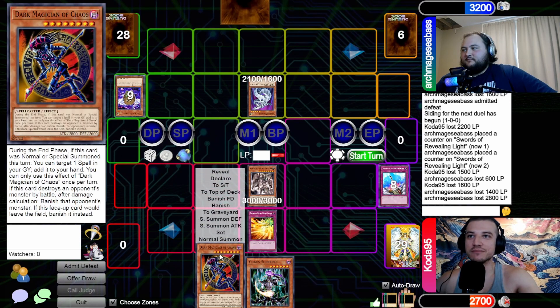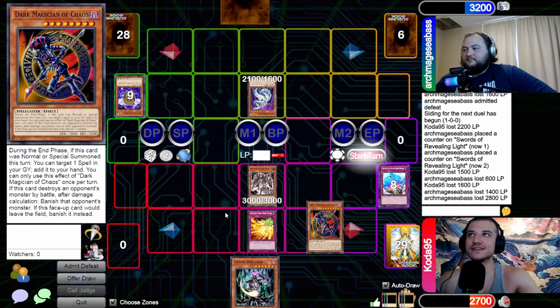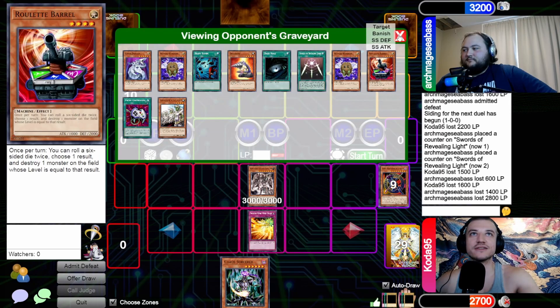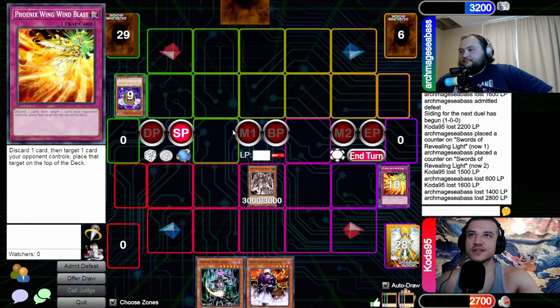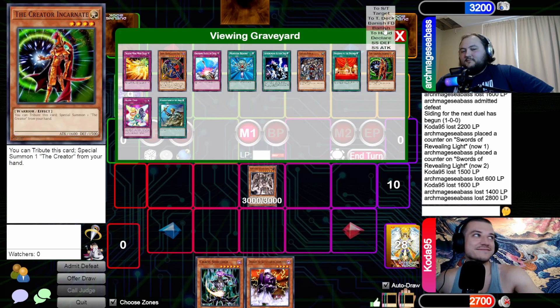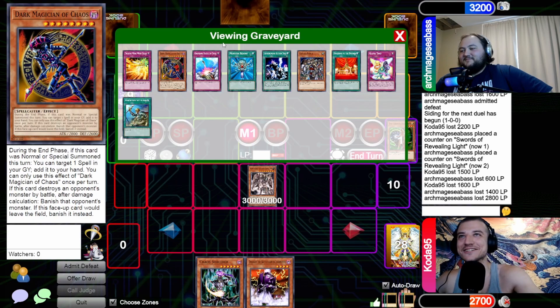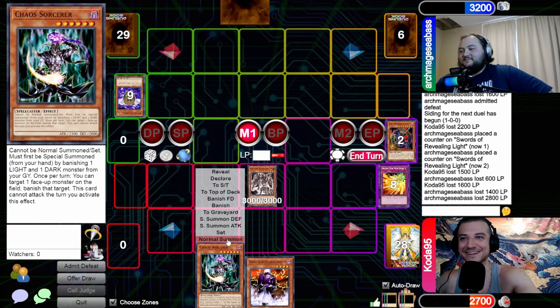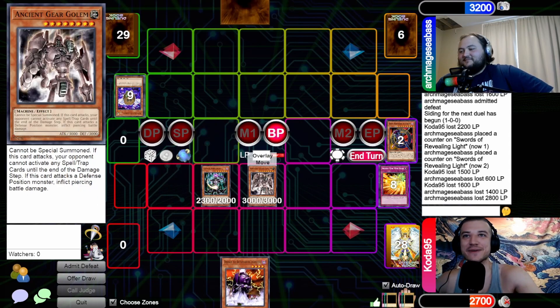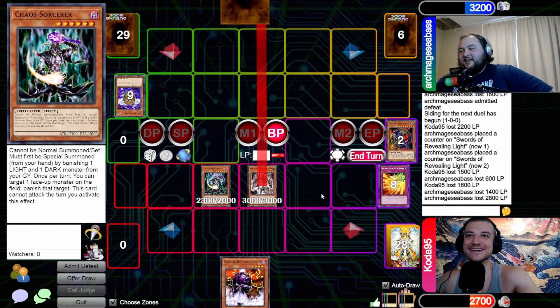During the end phase I activate Phoenix Wing Wind Blast, pitching Dark Magician of Chaos from my hand — that goes to the top of your deck. Draw for turn, standby to main. Have you seen what's in my graveyard? Yeah. I'm hovering over the admit defeat button. I banish a light and a dark — special summon the Chaos Sorcerer. Go to battle, get in there. I can click concede right now.